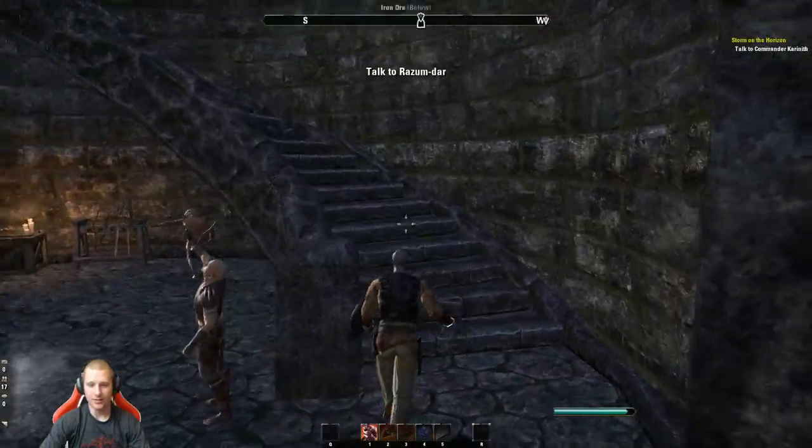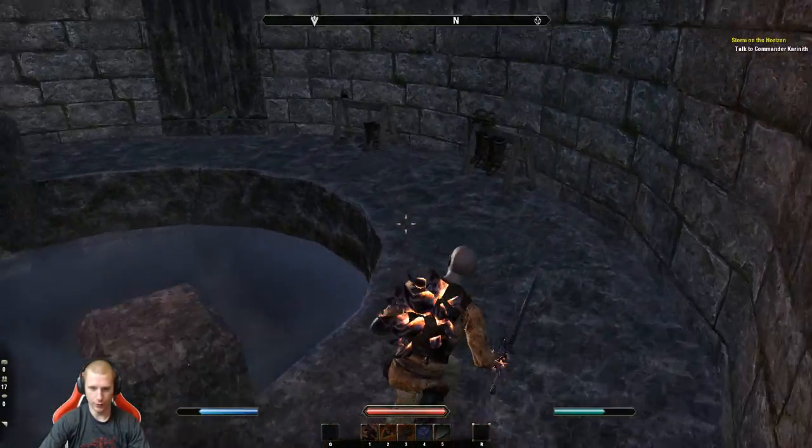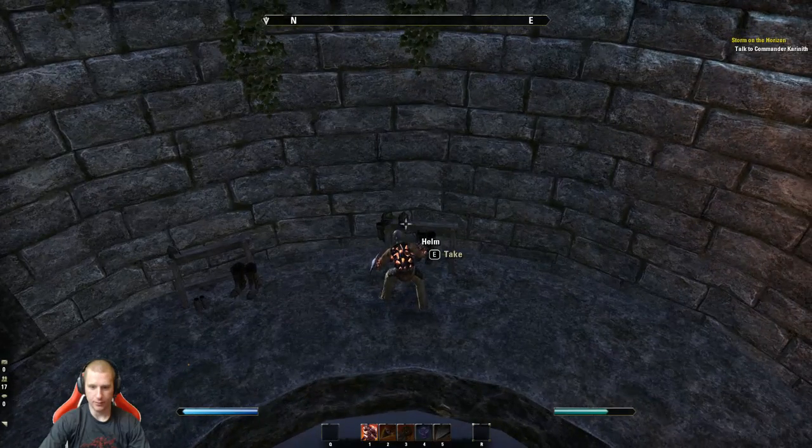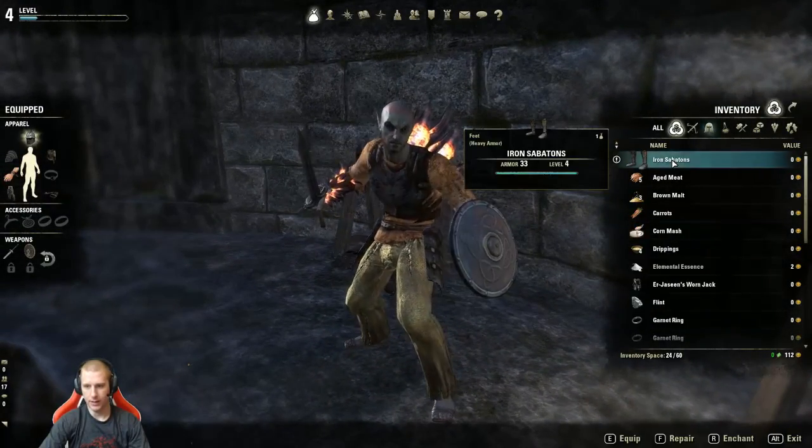Playing a Dragonknight — super powerful. I'm going to wreck everyone. I picked up some Sabatons. I don't have anything to wear so I might as well take this gear — iron's better than nothing.